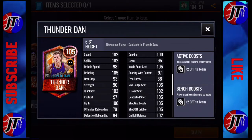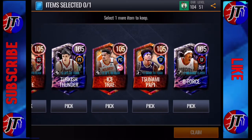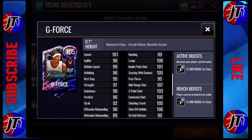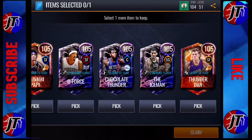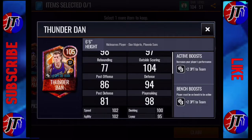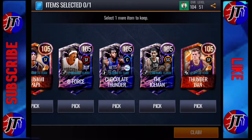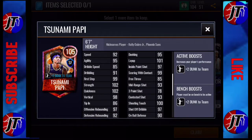For small forwards, you can pick from Thunderdan Dan Majerle, or G-Force Gerald Wallace. Gerald Wallace looks absolutely insane when it comes to his shooting stats — a 107 mid-range shot, that card is insane. You can also pick from Kelly Oubre, Tsunami. Thunderdan does give a three-point boost. But Kelly Oubre looks trash — don't take Kelly Oubre.